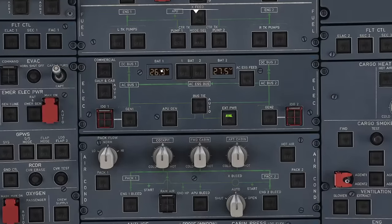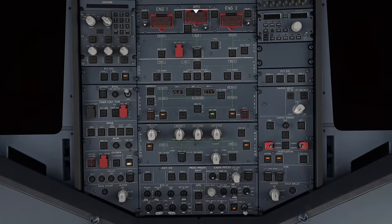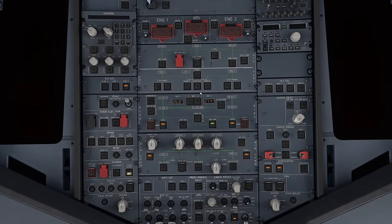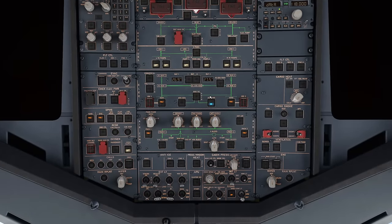Both batteries check out — they're slightly different voltages but both good. Turn battery 1 and 2 to ON. Now the external power pushbutton can come on. It says 'Available,' we press it — clunk — and everything turns on. The avionics, air conditioning, and screens all come to life and go through self-test. We'll hear some bings and bongs as the Flight Warning Computer comes to life, which is all normal.